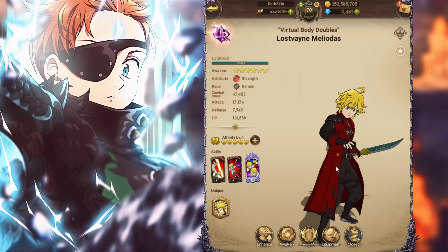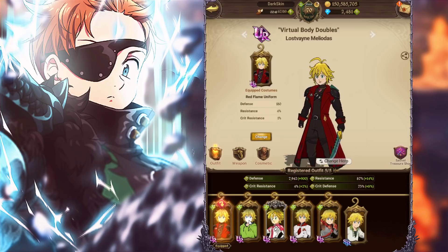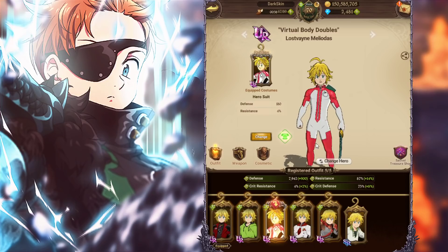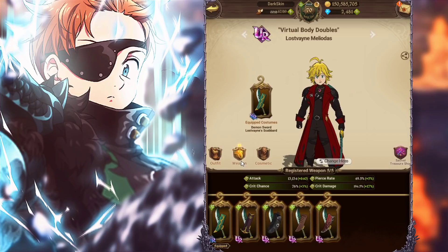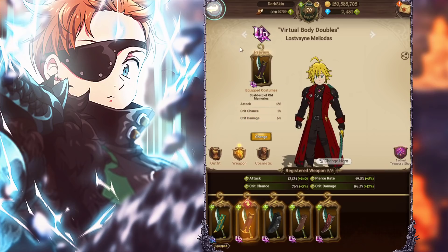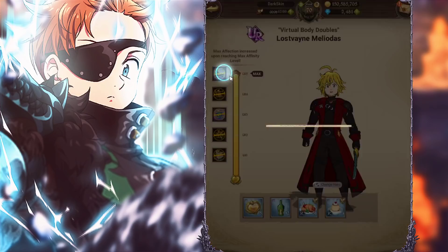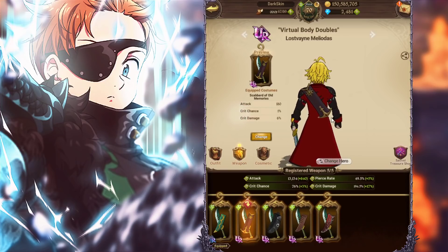Let's go ahead and look at all his outfits. Number one, he has this outfit which is buyable — the one I have on. This one is also buyable. This was a free outfit you were able to get from a boss event, but you can't get it anymore. This is also a buyable outfit, so these three are the buyable outfits. This is his SSR outfit and this is his UR outfit. As for weapons, this is his normal weapon — I like this one the best. This is his affinity reward — you get this weapon at level five affinity.